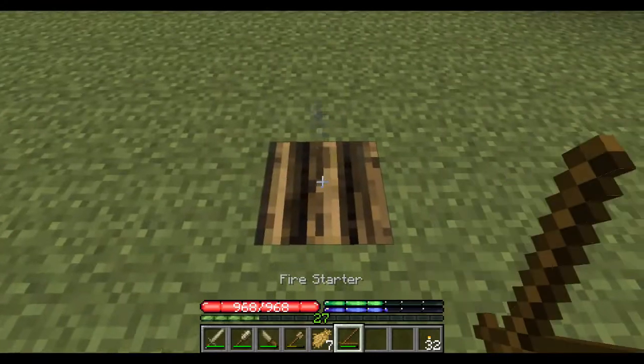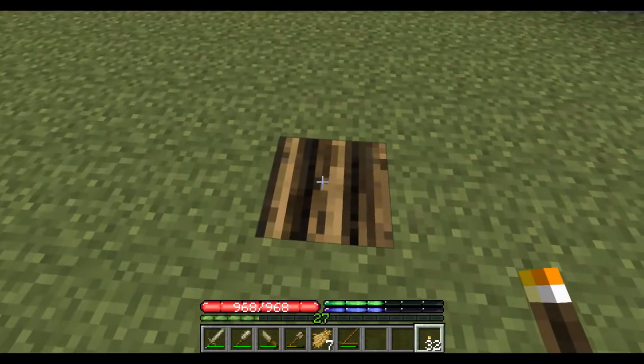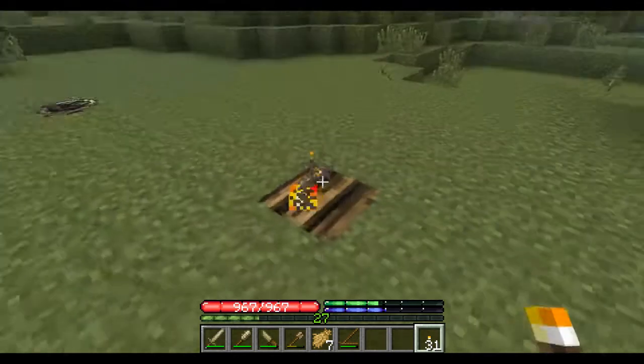Now you can either use a fire starter to light it, or just take a torch and drop it on top — that's the easiest way.